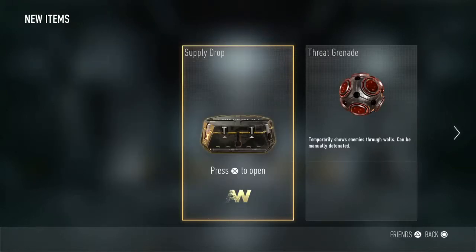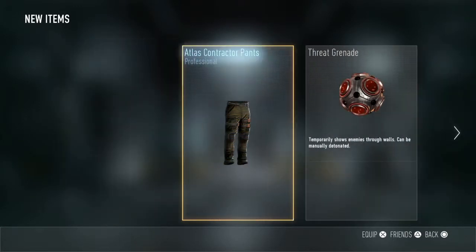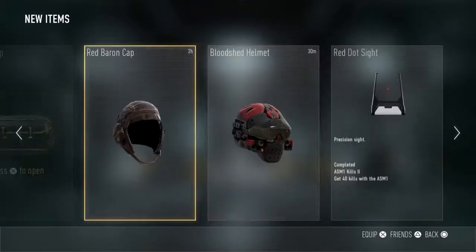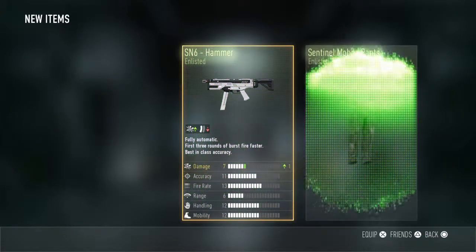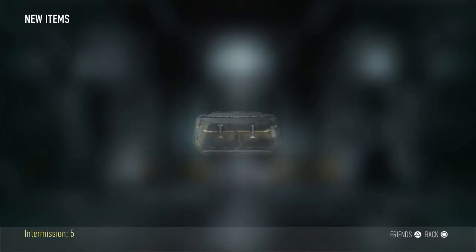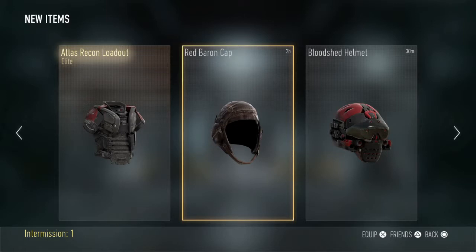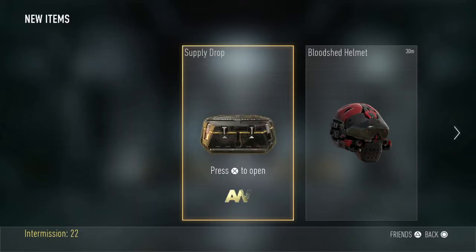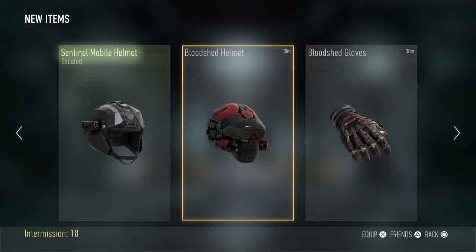Alright, time to get these next ones opened up. Atlas contractor paints. Since Six Hammer — I already have that — and Sentinel pants and a care package. My luck was just a helmet.